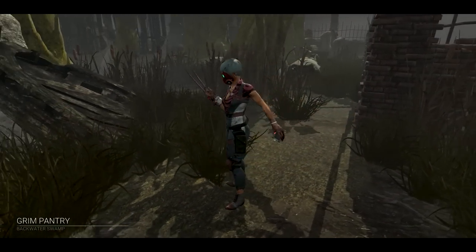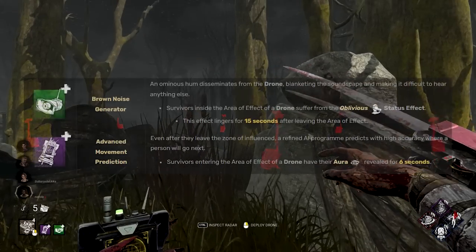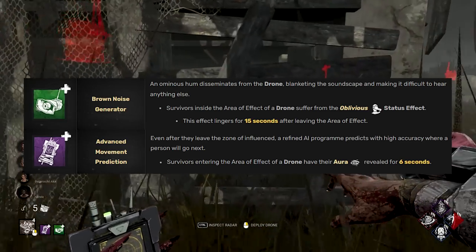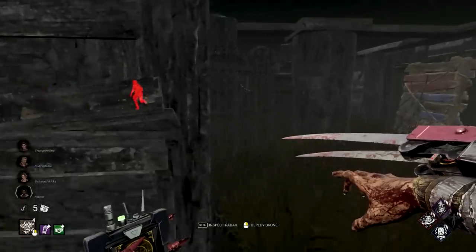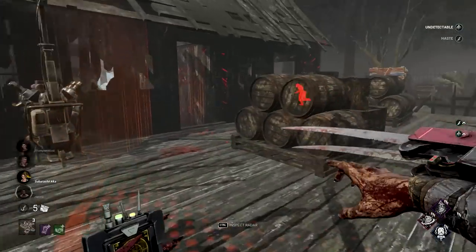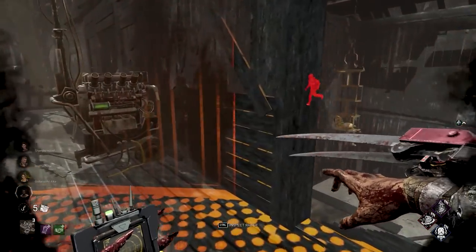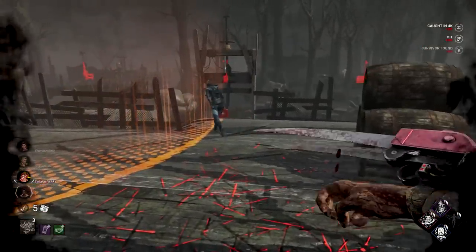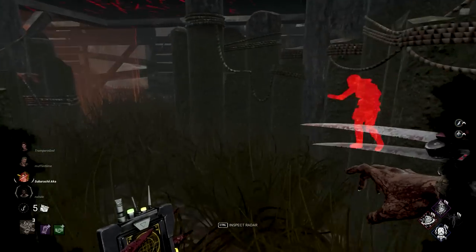All right, here we are at the Pale Rose. We're trying out a different thing. I am recording and I am still an idiot. We're gonna be trying out the oblivious mixed with aura reading on the survivors - I think this could be kind of interesting. I'm gonna throw this here and try to use it as a way to sneak up on a gamer. She's gonna be oblivious and run directly into my clutches. Nice - that's why I wanted to test that right there.